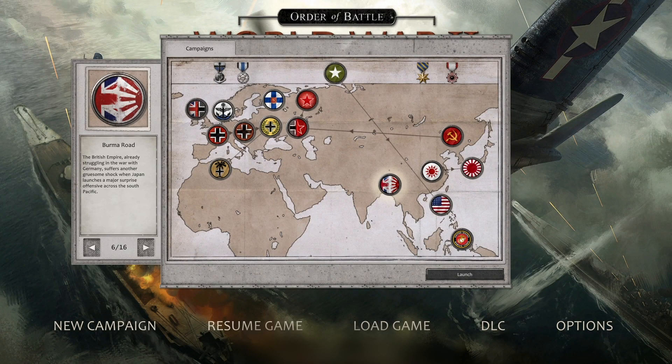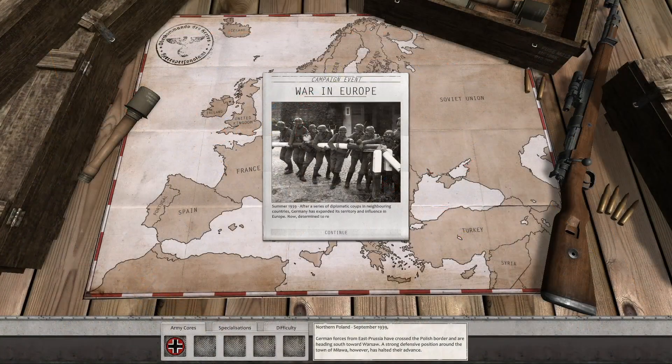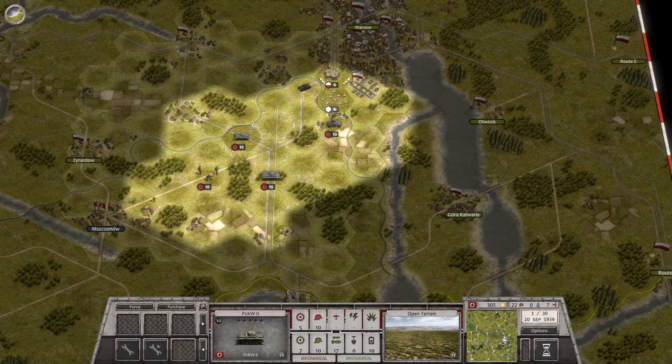Order of Battle World War II is a turn-based strategy game with an impressive variety of scenarios and theaters of war. The base game gives you access to the boot camp and the Blitzkrieg campaigns, as well as a taste of the first chapter of every other campaign pack.